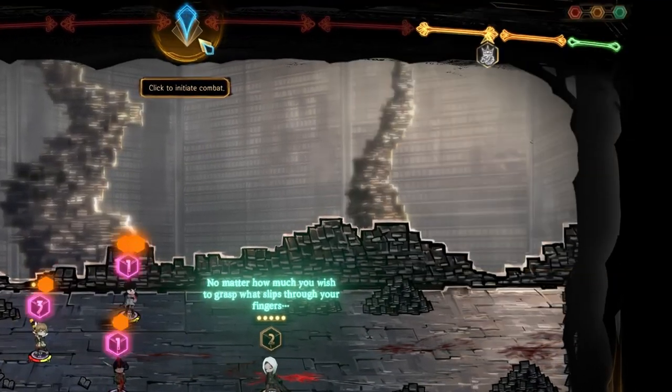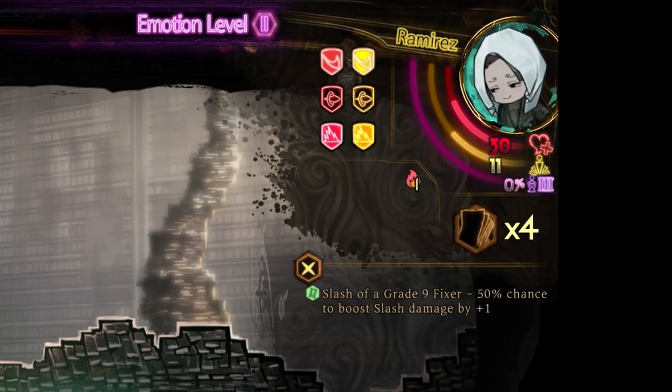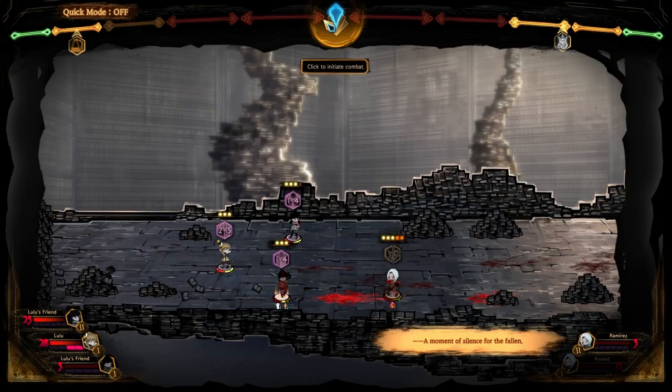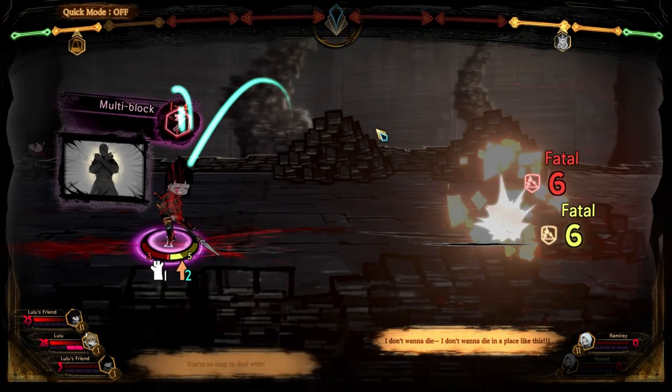It's important to note that aside from a regular health bar, each character also has a yellow stagger bar. If it gets depleted, they lose all cards they were planning to use that turn and the next, and as a treat, all their defenses drop so they get double damage from all attacks. Not a good place to be.